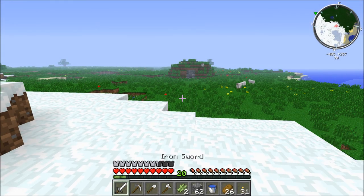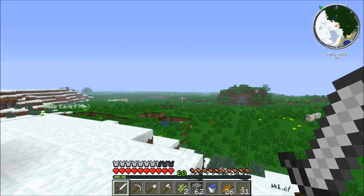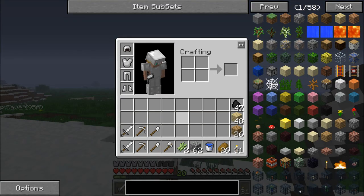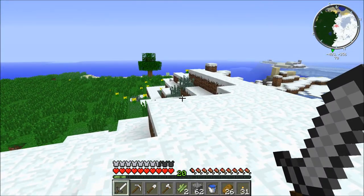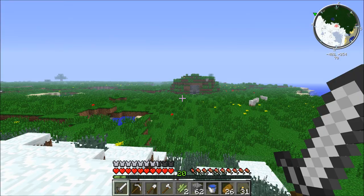Hey guys, welcome back. So I came back here to do this. I went out, gathered some bees and got everything ready at the house. I got full iron and iron tools. I actually just found some sugar canes over there. I came up on this hill to get a nice view of the thing that we're going to be conquering.